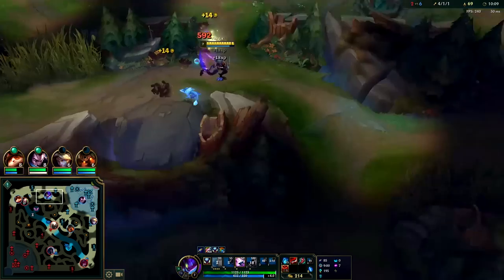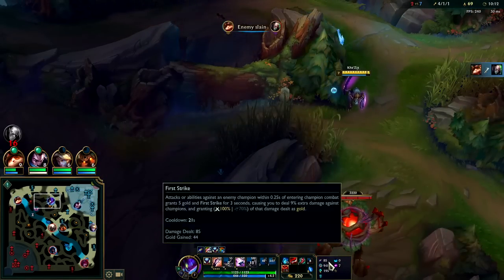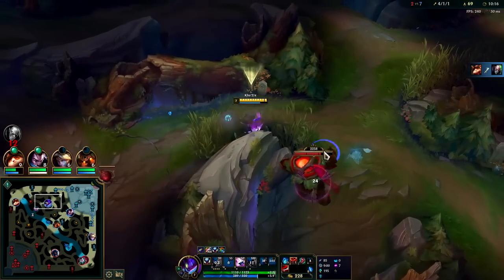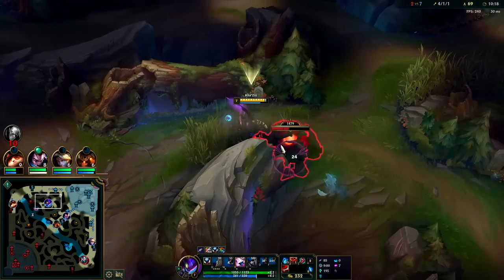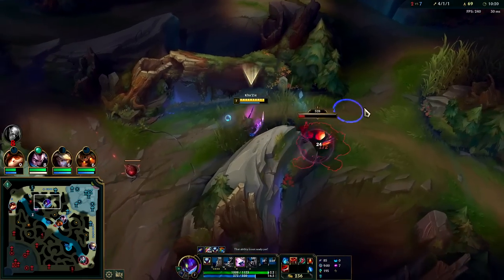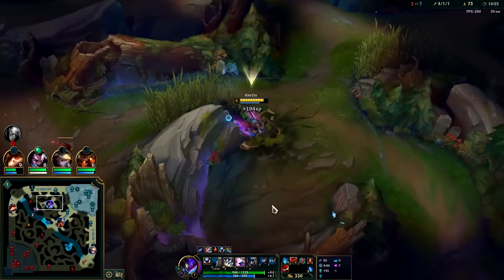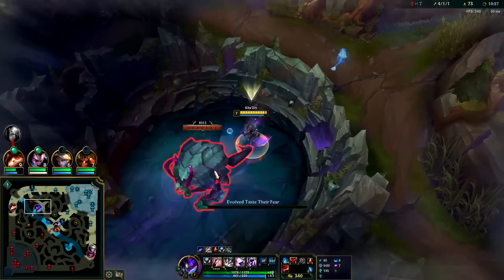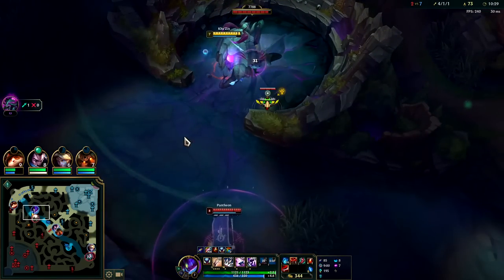You don't even have to have a successful gank pre-6, although it certainly helps. Auto Q W — let's pull this back. I need to get this Dragon. He's dead — I'll grab Herald real quick. I have E to get out so there's low risk.